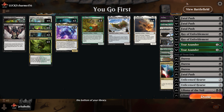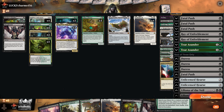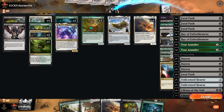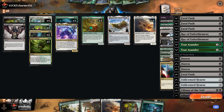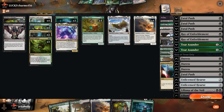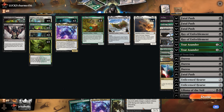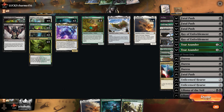My favorite build is the riskier and faster deck that can attack with a Parhelion on turn 2. If you play a Stitcher Supplier on turn 1 and flip both a Parhelion, or any vehicle, and a Grease Fang, the following turn you can play Can't Stay Away to return the Grease Fang and attack with whatever vehicle you flipped into the graveyard. This combo obviously doesn't happen often, but it's usually a quick concession from the opponent. This build looks to fill the graveyard with more creatures such as Stitcher Supplier and Satyr Wayfinder, and runs more Can't Stay Away to buy them back or return a flipped Grease Fang.